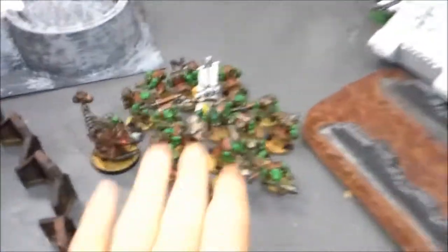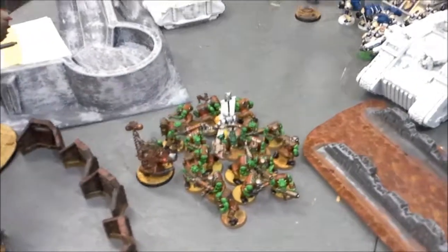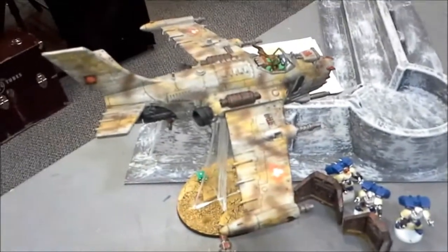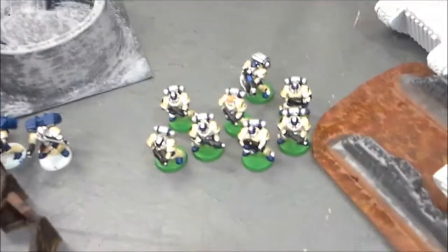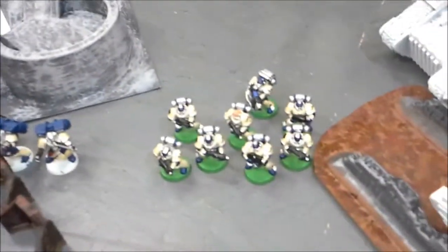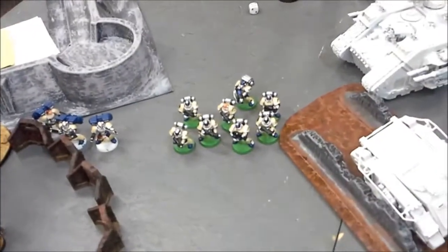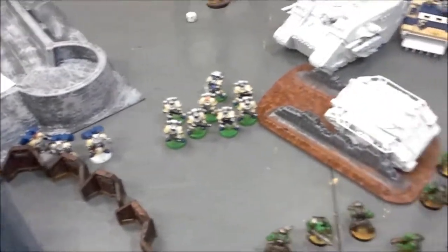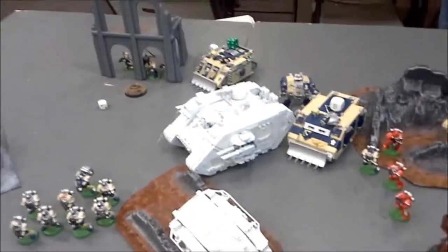In close combat, the entire Tactical Squad got eliminated but the Captain made all his saves. Bottom of turn two shooting: I evaded and took one Hull Point. The Assault Marines and Tactical Marines joined in the assault. I was able to kill one Assault Marine and the Sergeant. The Nob's Paracus honked the Captain, but they got caught in sweeping advance. Some shots took out a couple of the Red guys. A Rhino is moving up. Going on to my turn three.